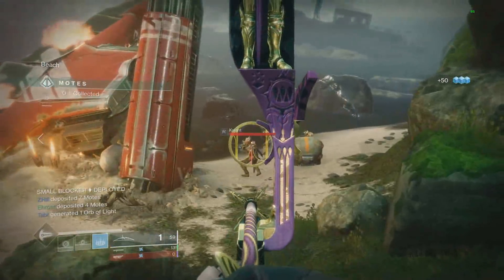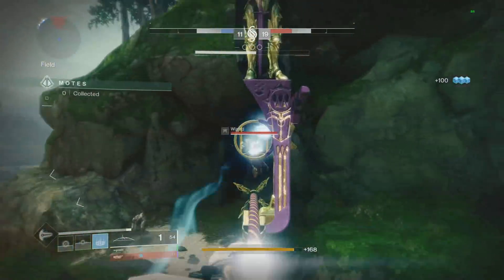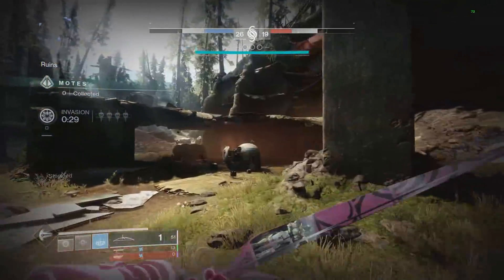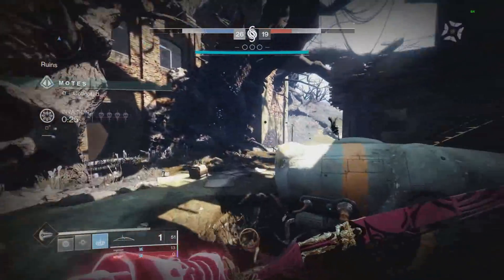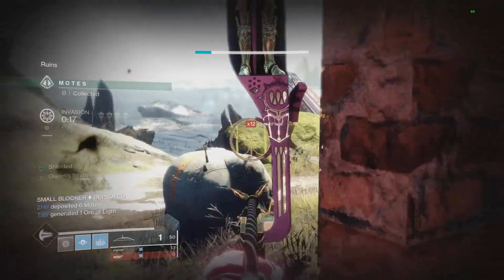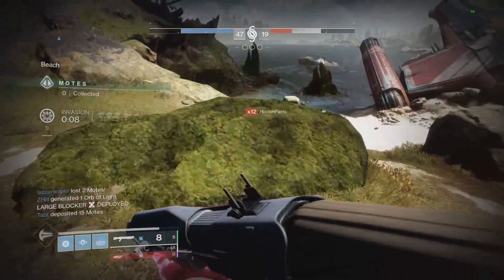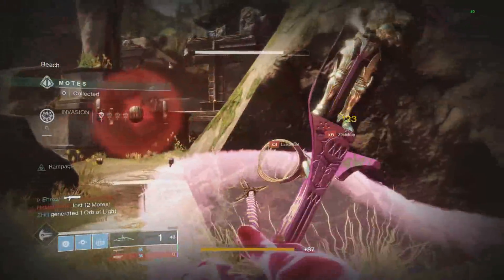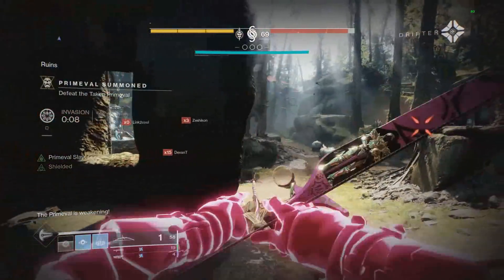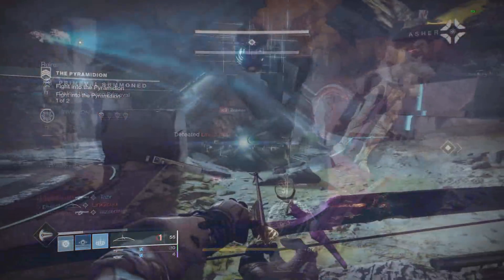I was recording and only trying to use the bow in that scenario. So how's it doing in Gambit? It can get the job done. It's good for add clear, especially on knights — it can one or two shot them — and wizards are a one-shot once the shield is down. But for invading or killing invaders, it's not the best because it still takes two shots, and by the time you shoot them once they know where you are and you have a slow rate of fire bow. It also takes up your exotic slot, which means you can't use Sleeper or 1000 Voices while using your heavy. Overall, I'd stay away from this gun in Gambit — I don't think it's a good choice. It is fun though.